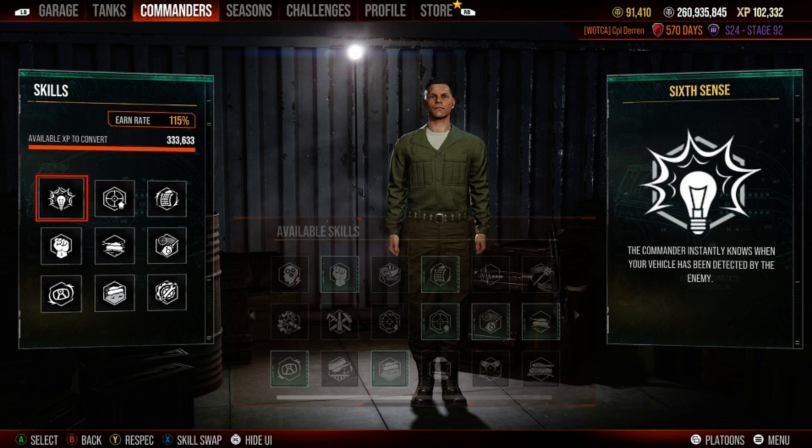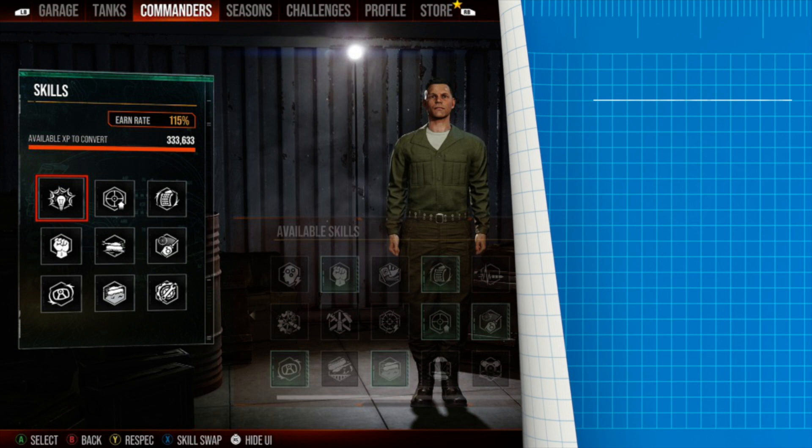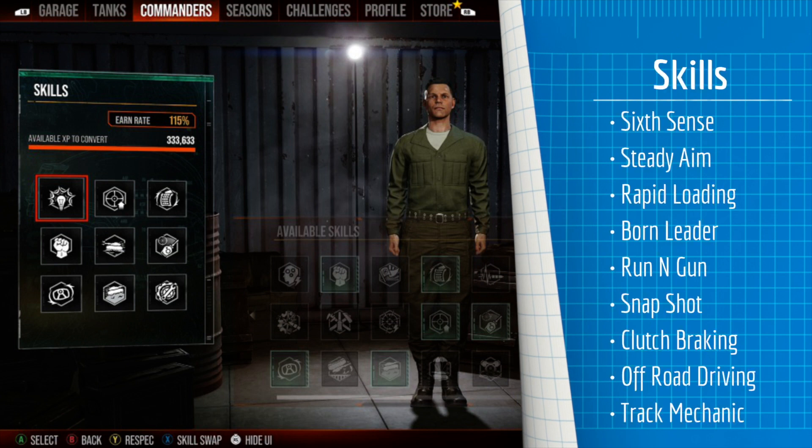Jumping into the skills, the first six are going to be: Sixth Sense, Steady Aim, Rapid Loading, Born Leader, Run and Gun, and Snapshot.